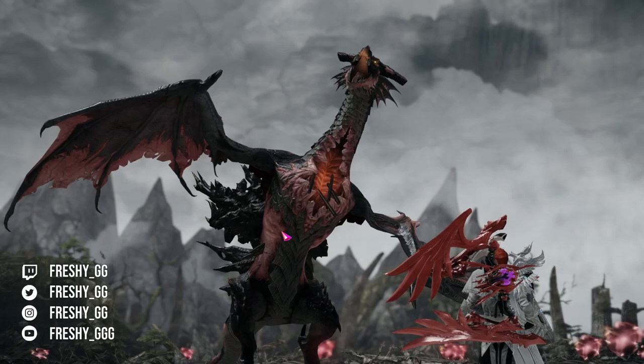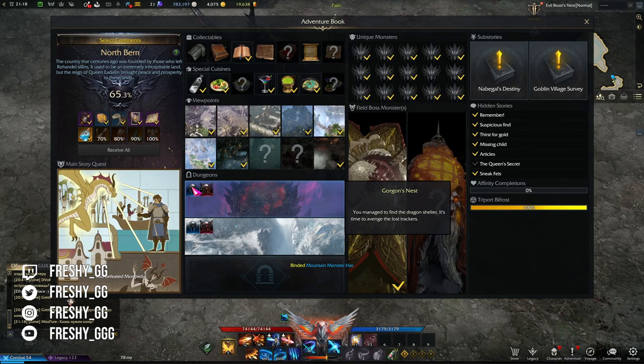Each continent will have a maximum of three dungeons that you need to clear in both normal and hard mode, as shown by the two icons. When an item has been completed, there should be one blue icon for the normal mode and one red icon for the hard mode.